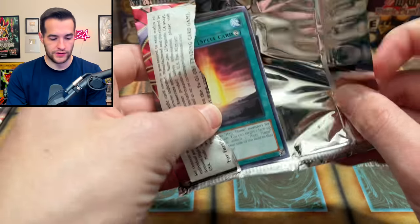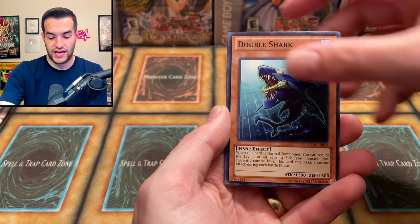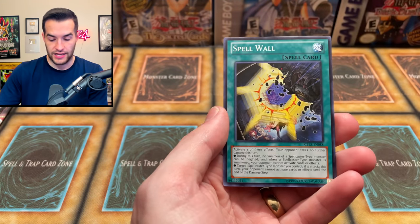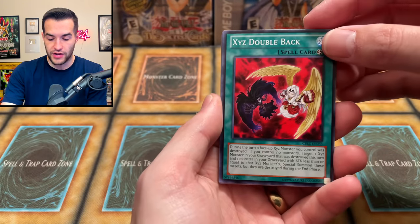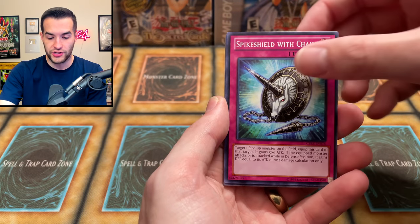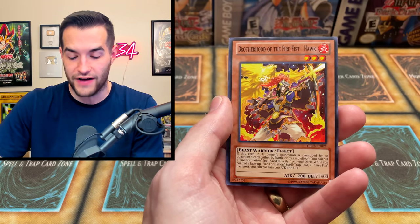I'm just happy it's not a common — that's all I can say. Two packs to go, I don't think we're getting the cover card but oh well, we finally got a secret rare. Last two packs — can we get something good? Hazy Flame Sphinx, Hazy Pillar, Double Shock, After the Storm, Sheer Yu, Brotherhood of the Fire Fist Spirit, and Spell Wall. Final pack of destiny — the 30th pack. Double Back, Cerberus, Dice Neid, Spike Shield with Chain, Bacon Saver, Mermail Abyss Nose, Ultimate Shield, ZW Lightning Blade.